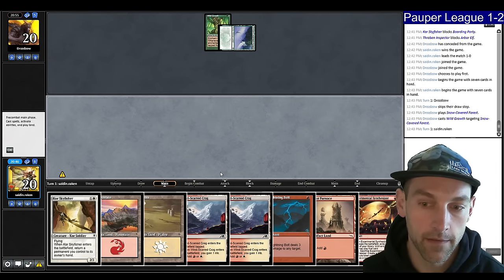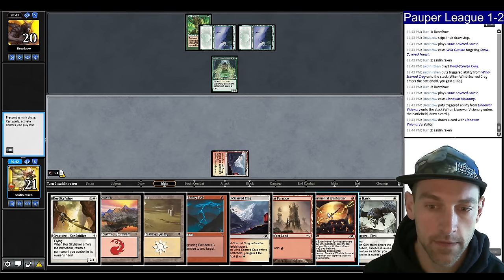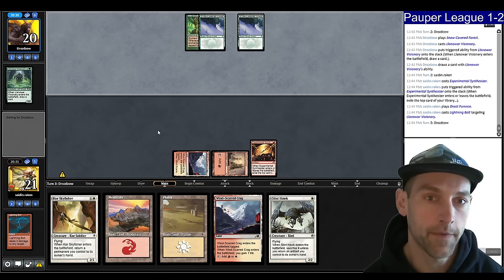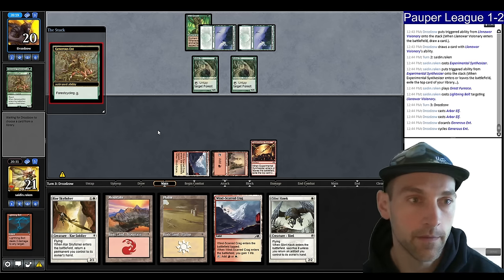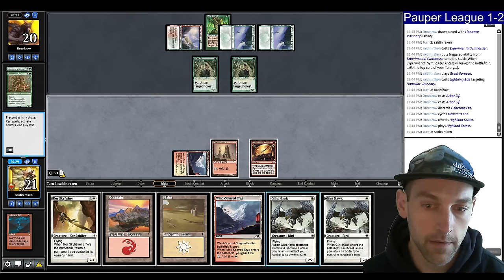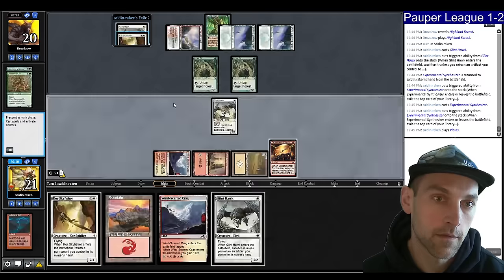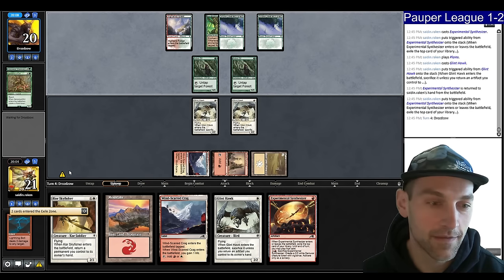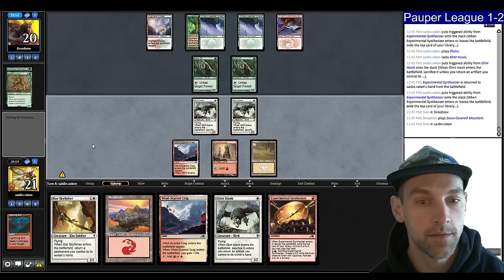I'll play my tap land. They play Llanowar Visionary. In that case I want to Synth — see if I find a land. Find another Synth. I'm just going to kill the Visionary to take them off four or five mana. They didn't make another land drop. Plays an Arbor Elf, then another Arbor Elf — they're making mana over there. Too bad we don't have an End of Festivities or some sort of sweeper. Find a Glinhawk, going to Glinhawk the Synthesizer, pick it up, find a Core Skyfisher. Play the Synth again, but I'm just going to pick up the Glinhawk again — or the Synth. They play a land — the initiative is kind of not great for them.